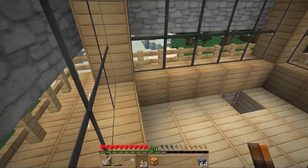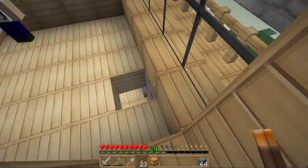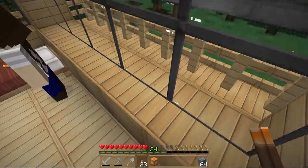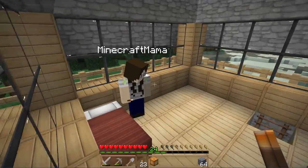Colby likes that he actually wrote it out like we asked, because not a lot of people are doing that. It's new — they're getting used to it. It's Build This, Minecraft Mama and Noodle, and then you say what you want us to build. So we're going to build a fishing pier. We appreciate that.